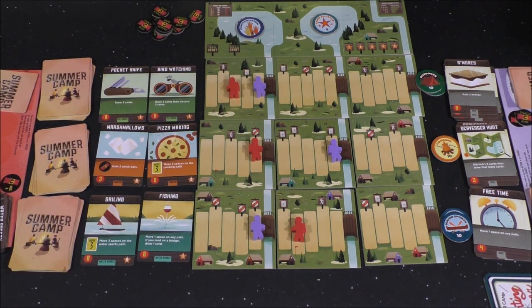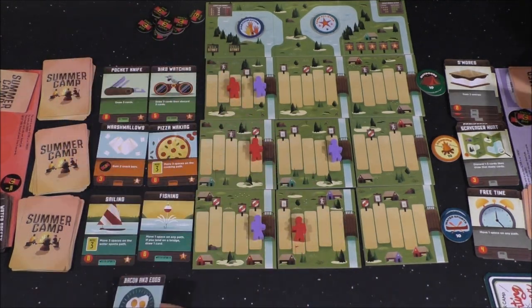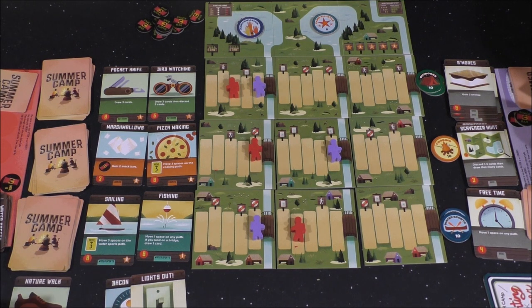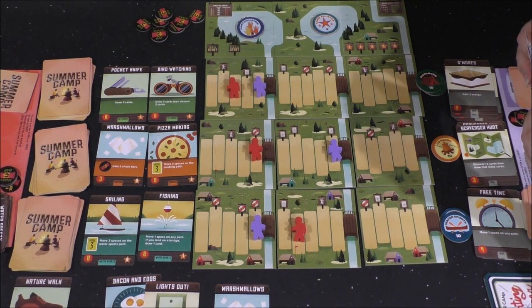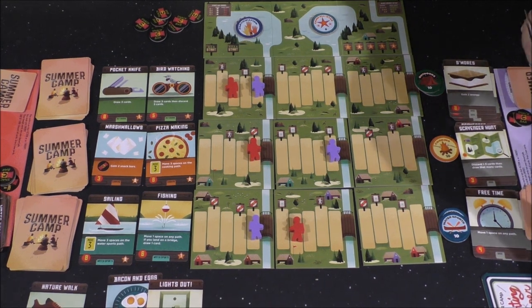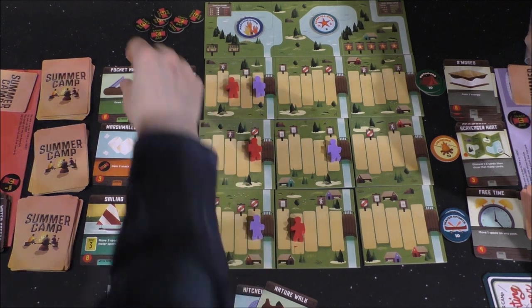Bird Watching: draw three cards, then discard three cards. This game is bringing in all the colorful language today. Bacon and Eggs: gain three energy. This is going to be four energy. Move one space. Gain two snack bars — so I'll gain two. I've got four, five, six. Rather than move, I'll take the Pocket Knife. I hate you so much right now — I quit! Flip table! I'm just kidding. I think you got me beat now. No, because I didn't move anywhere — it doesn't really help me at all.